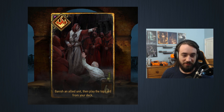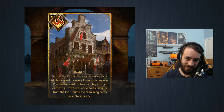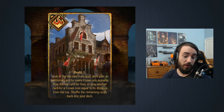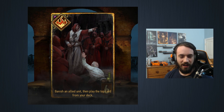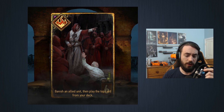This card I believe is called Excommunication. It's six provisions, it is a crime card — banish an allied unit, then play the top card from your deck. This card is atrocious. I talked about this on stream for a while trying to come up with scenarios where it's good. One scenario: you play this bank card, you get to see what's on top of your deck and pull the top card — except the remaining cards get shuffled, so you can't actually do that.